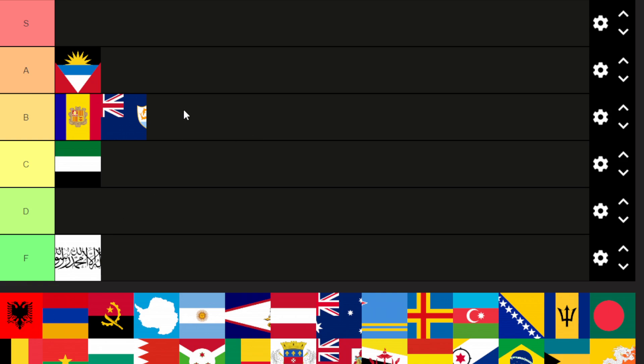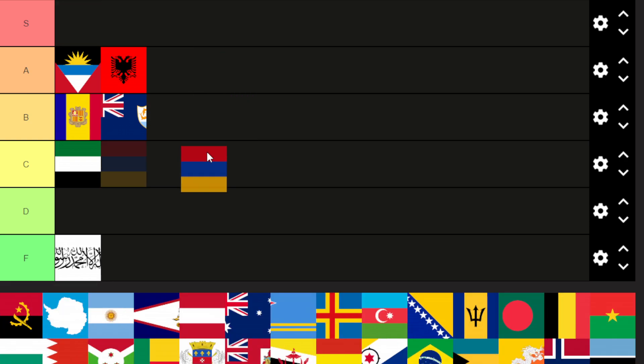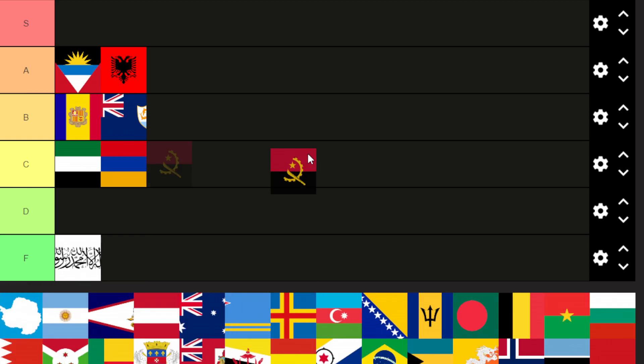B tier. Albania is A tier. I really like the two-headed eagle in the center, adds some character to the flag. Armenia is also C tier, kind of bland, just three colors. Angola is B tier — I like the symbol, but it looks a lot like the hammer and sickle from the Soviet Union flag.